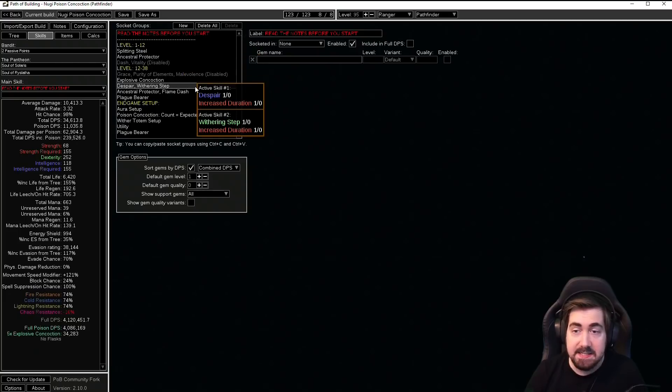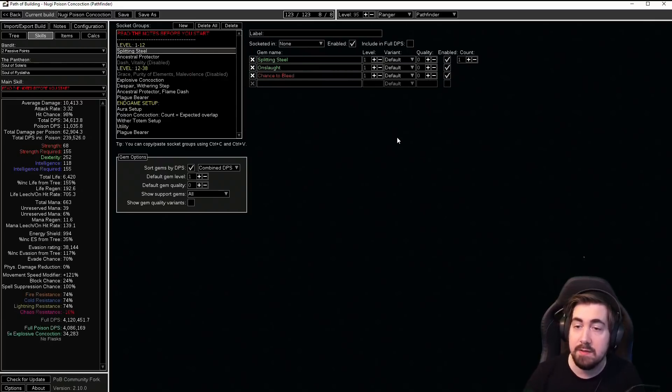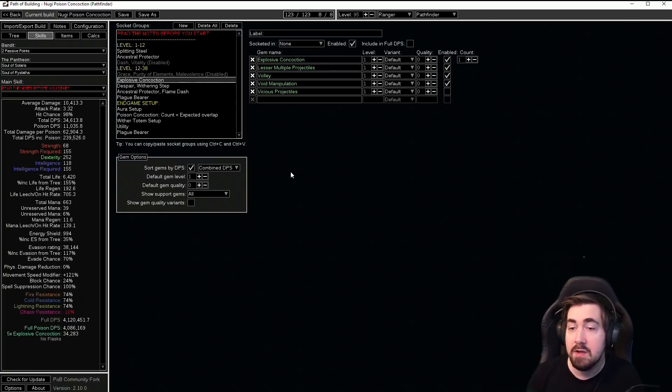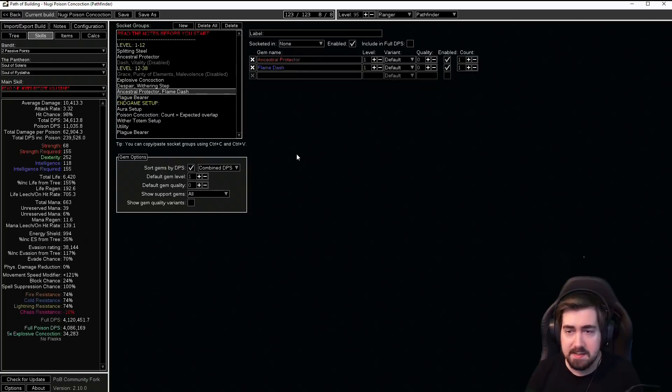In the skills section, very important to mention: we are using Explosive Concoction in Path of Building because Poison Concoction isn't in PoB yet. That also means we cannot fully simulate the damage, but from looking at numbers and calculations, early game it should very quickly go to 1 million DPS, and at end game super juiced it should get as much as 10 to 12 million while still being really tanky. Early on we're leveling with Splitting Steel and Ancestral Protector, then you can swap to Poison Concoction at level 12. Withering Step is really important — you're self-casting with Despair as well for more damage, and Withering Step gives wither stacks for even more damage.